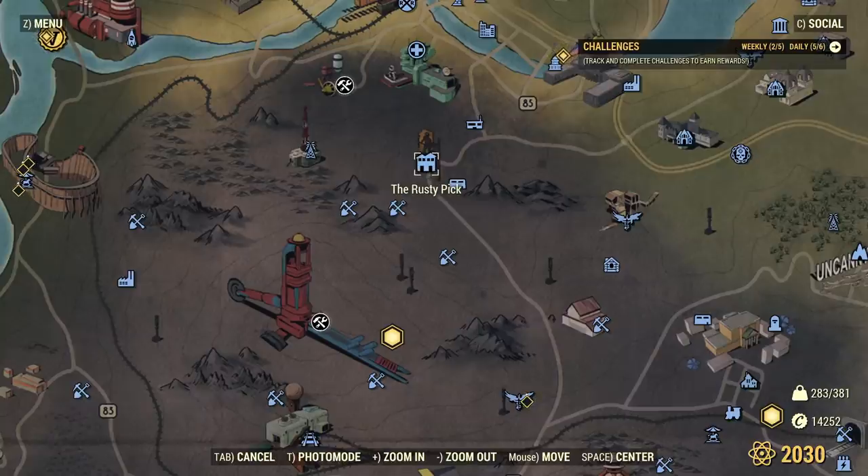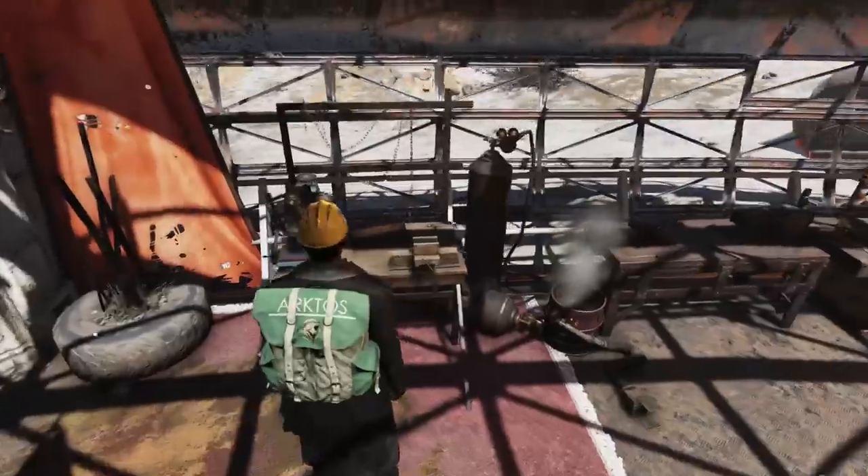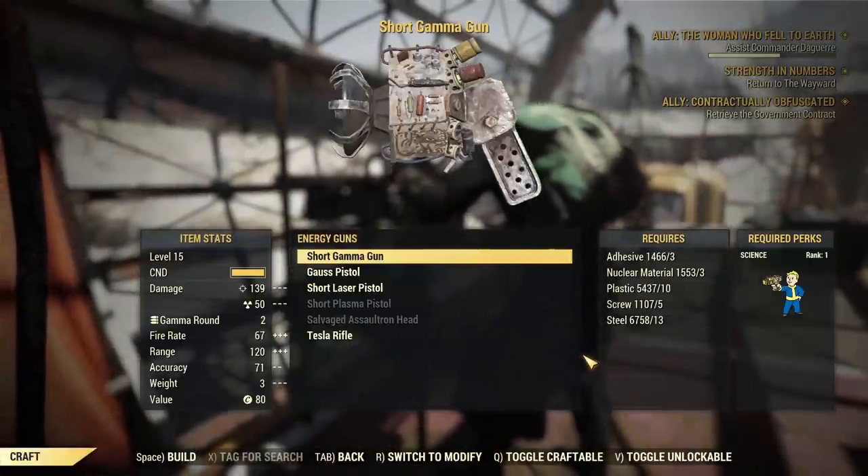The purveyor lives at the Rusty Pig now — she's inside. If you want to craft any other new weapon, you need to go there and buy legendary modules. One legendary module costs 50 script.